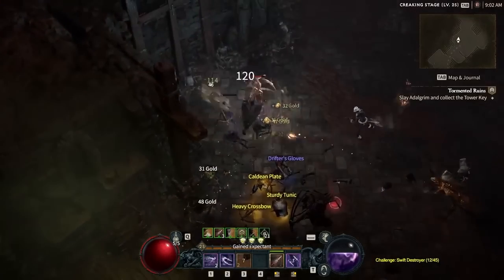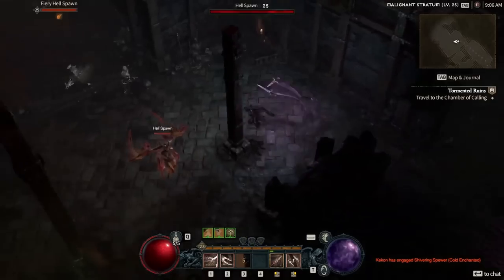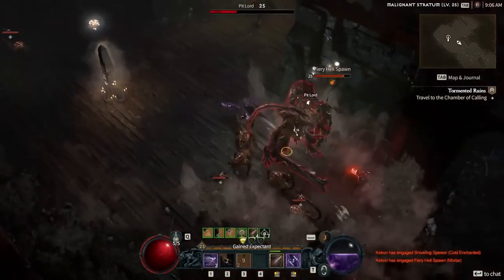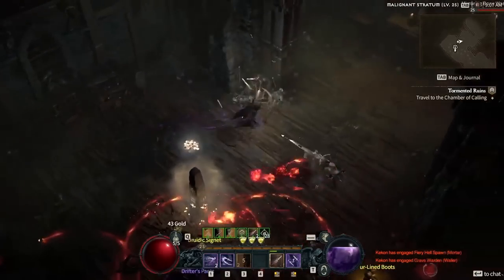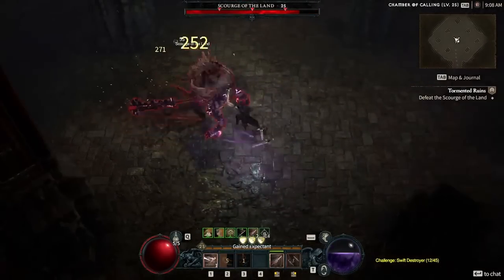This is going to be revolving around the Shadow Imbuement Twisting Blades Trap Rogue build. I have been able to test this build out quite a bit, and later in the game it actually is very, very viable as well as the early game. Because of that, it's going to be a great build to level up with, as well as when you're at max level to test out yet again with all of the Legendary Aspects equipped.